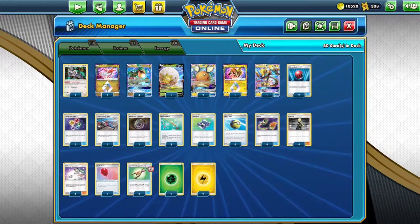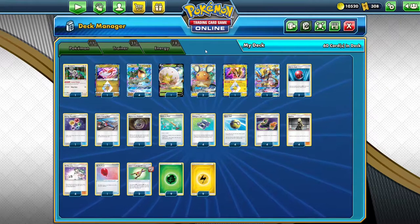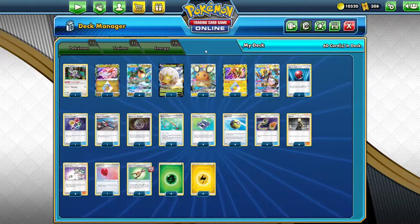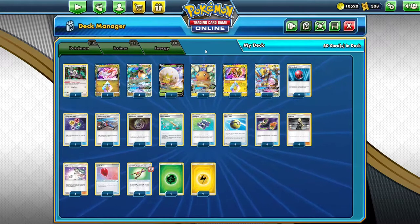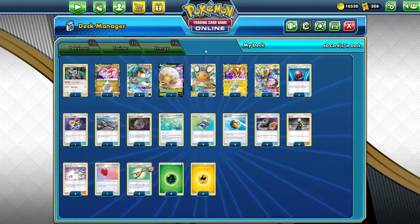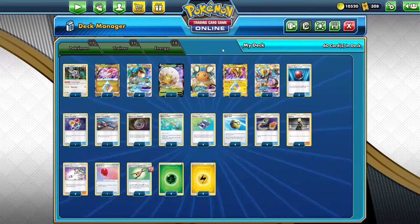Obviously Ray is a Dragon, so you want at least one on your bench at all times. Ray discards, Dedenne discards, Ends Resolve discards — there's a whole bunch of discarding going on. So you get to the bottom of your deck real quick and you'll probably lose all of your good cards in the process, especially the Prism Stars, which never come back if you discard them.